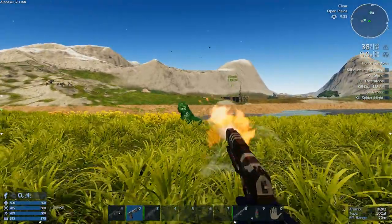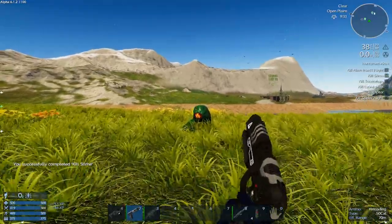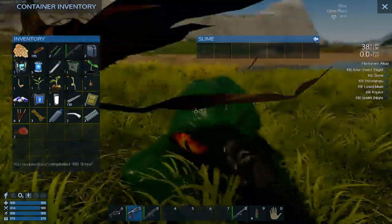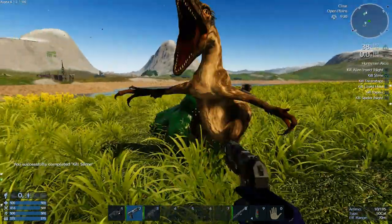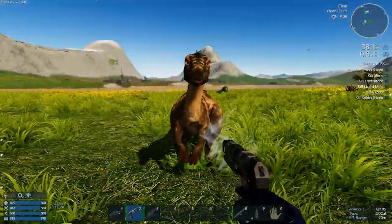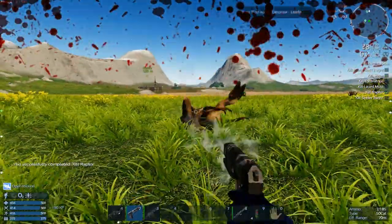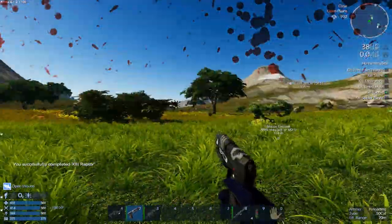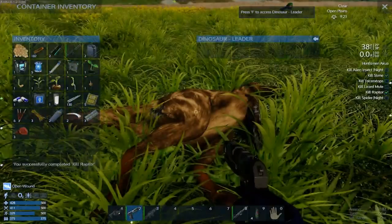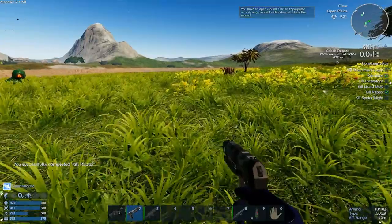Yep, killed the slime. Check. Whoa! Hi, raptor! Ow. Stop it. That was weird — I didn't even attack him and he just started attacking me. Okay, you have an open wound — use an appropriate remedy.